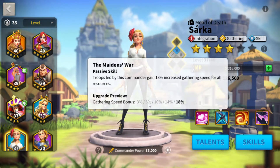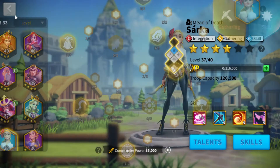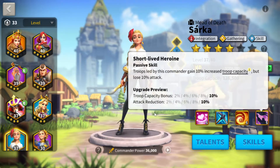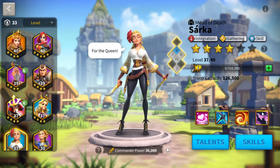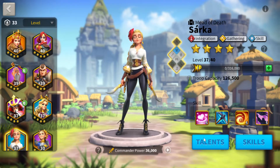Looking at Sarka — she's my champion here. She's looking at 18% gathering speed across all four resources. Stack the 55% from talents on top of that and it goes up quite a bit. You also get extra load percentage. Keep that in mind when putting commanders together. These talent levels are going to be worth far more than the skills you get by comparison.